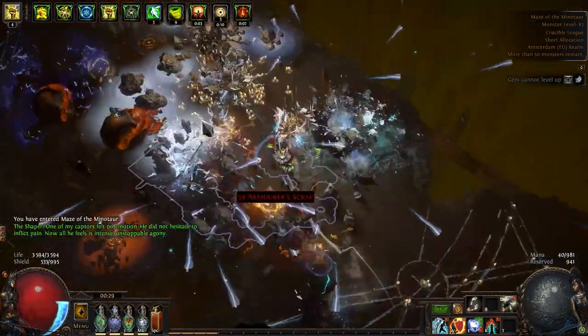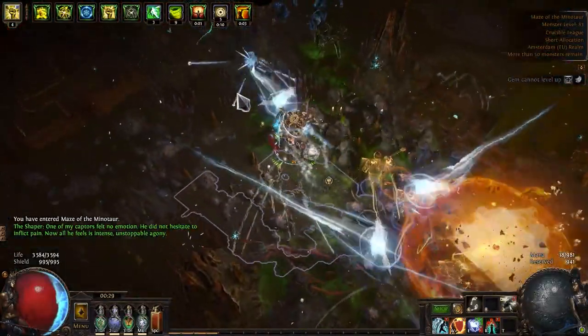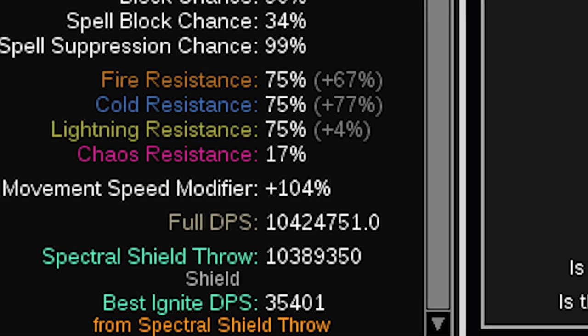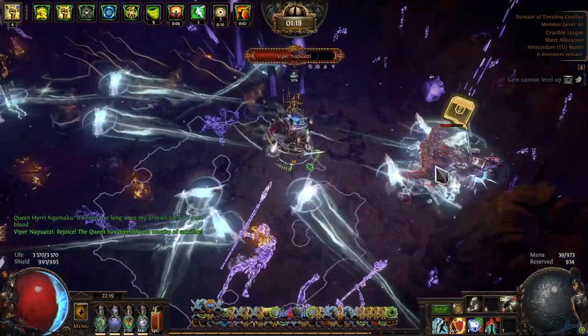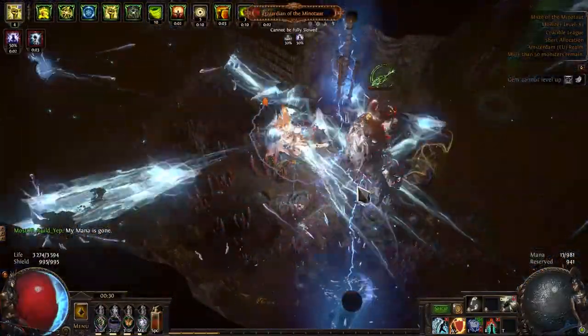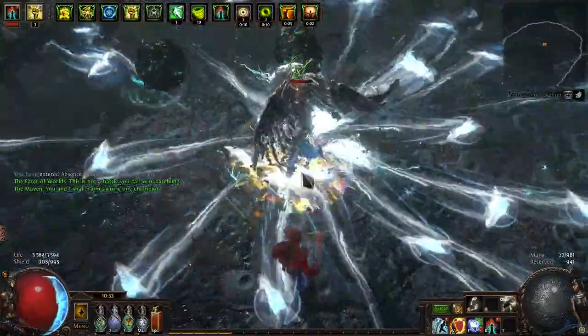I upgraded my character a bit and our damage more than doubled — it's now almost 5 million. For true PoB warriors it will be even more. As you can see, Spectral Shield Throw Deadeye can easily handle any non-uber content in the game, and it does it very fast.